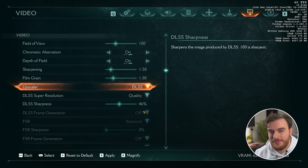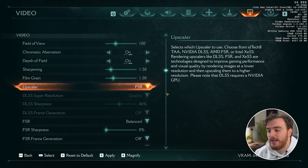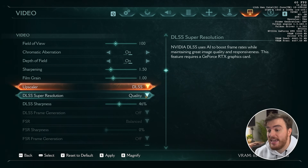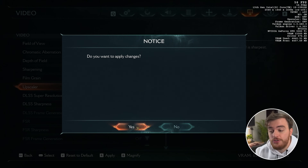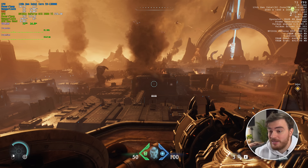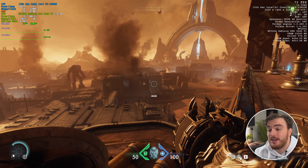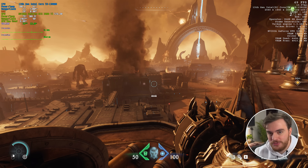Input latency is super low, which is fantastic. Unfortunately, if you don't have an RTX 40 series or above GPU and want to use frame generation, you'll need to choose FSR — but if you do that, you can use frame generation on any hardware. Switching from TAA to DLSS on quality, performance is mostly the same but the game looks so much better. Re-enabling my FPS overlay, it seems we've gained a solid maybe 10 FPS.